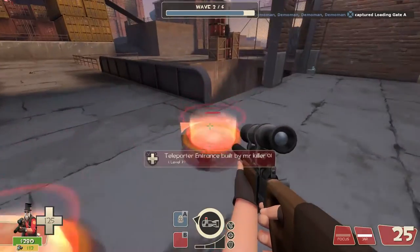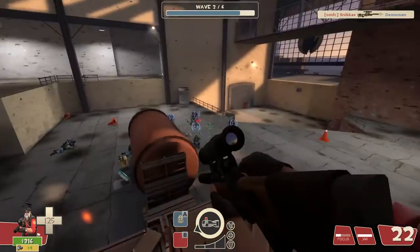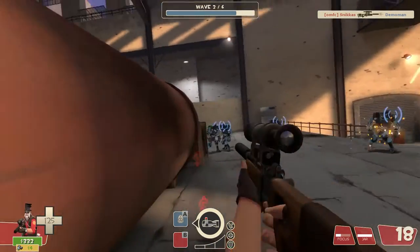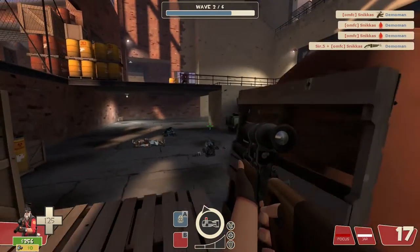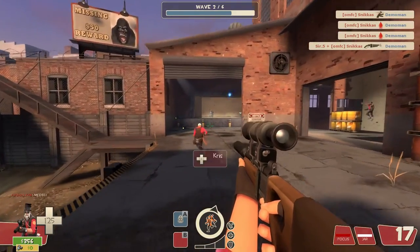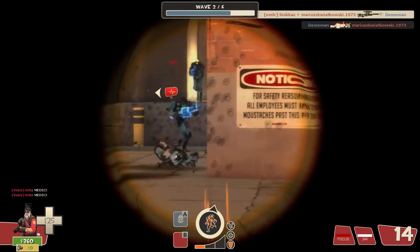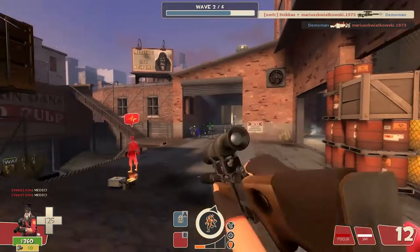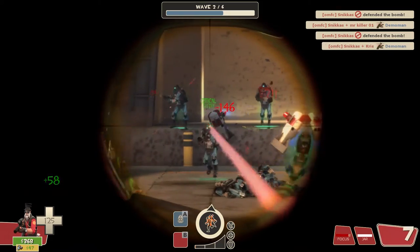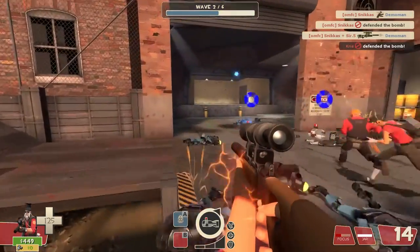I don't want to neglect the reload time upgrade, so let me explain that now. Reload time basically means firing speed for the Sniper, because after every single shot you reload — you only have one bullet in your clip. So you're effectively upgrading your firing speed, which means more bullets and more damage. And if you have your Focus and shoot very fast with that reload timer and have Explosive Headshots, you can easily target a giant robot and kill all the small robots running around it, gaining Focus over and over.